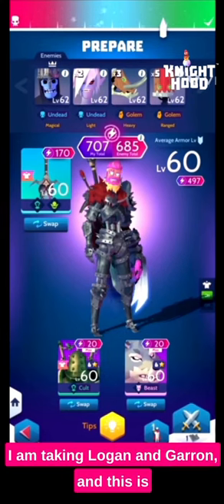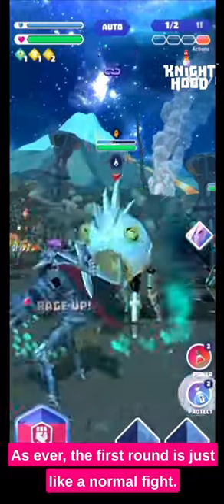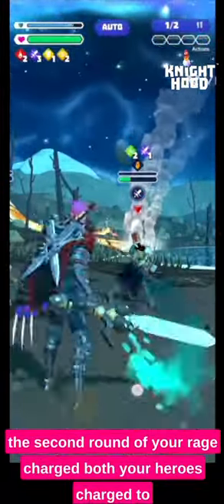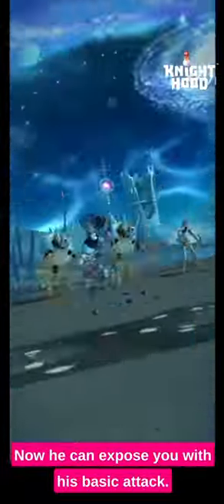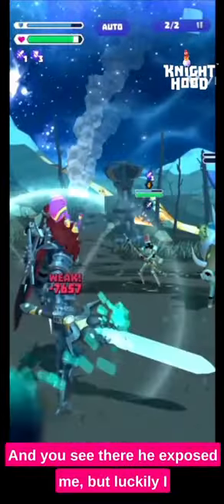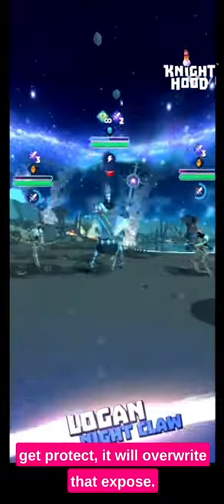This one is Deceiver of the Rift. I'm taking Logan and Garen, and this is one of the bosses I recommend Expose Resist for. As ever, the first round is just like a normal fight — what you want to do is try to go into the second round with your rage charged and both heroes charged to give yourself the best chance. Into round two: he can expose you with his basic attack, and his special skill is that when you hit him it charges his power, so you need Garon ready to delay that. He exposed me but luckily I used a protect potion which saved me.